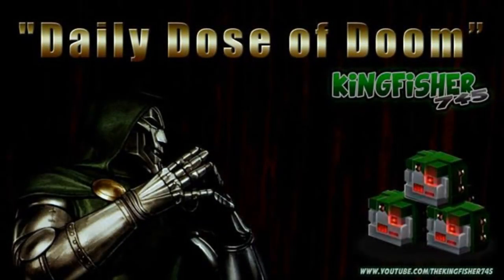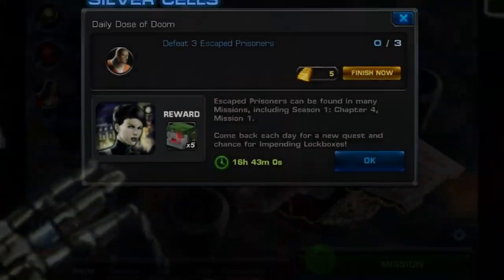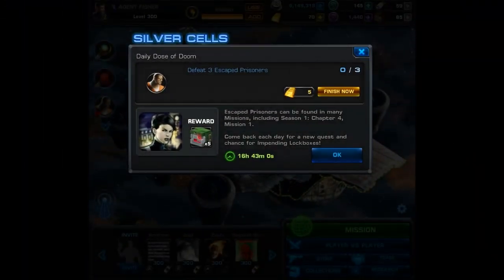What is up YouTube, it's Kingfisher745 and welcome to your daily dose of doom. For today's task, you must defeat three escaped prisoners. And you can find these in Season 1, Chapter 4, Mission 1.